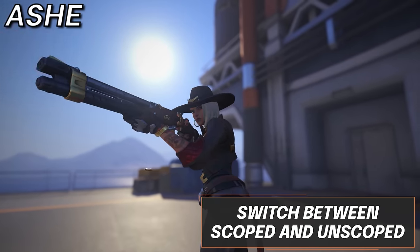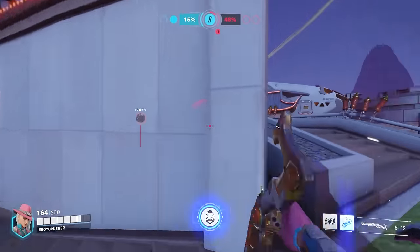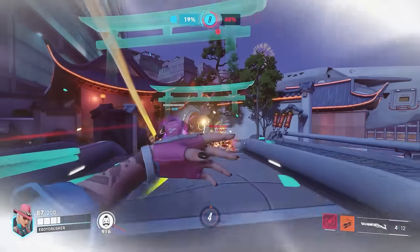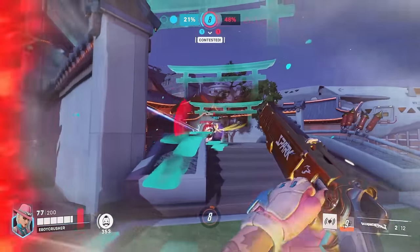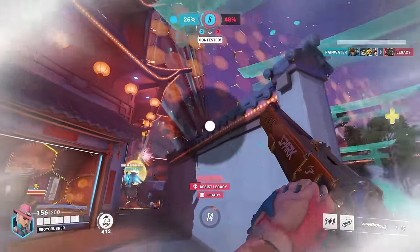For Ashe, the key difference between a good and bad Ashe player is your ability to swiftly change between scoped and unscoped shots, as the delay between being able to fire when doing both is non-existent. This means to get the highest damage output possible, firing several unscoped shots and then a few scoped shots straight after will do the trick.